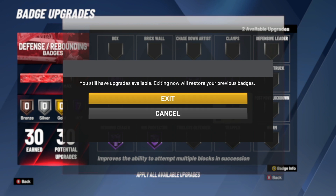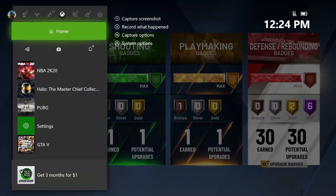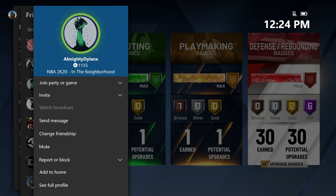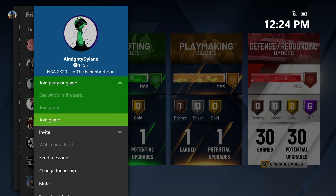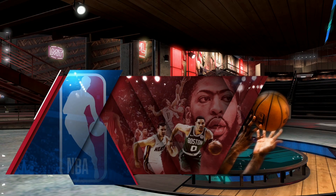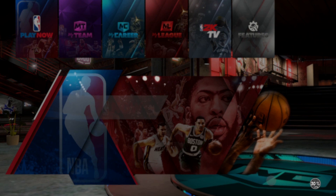Now you can click exit. Once you're backed out, join a friend and make sure he is in the park. I might speed up the loading screens in this video just to save time, but I'm not going to skip anything.